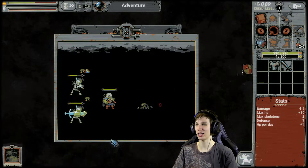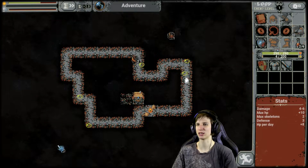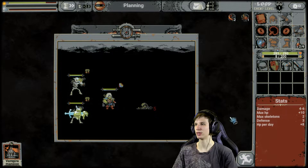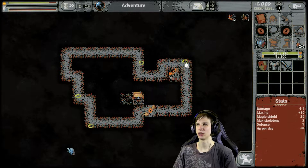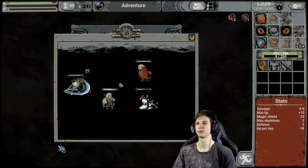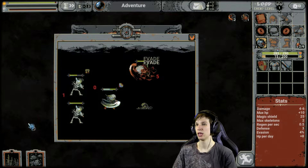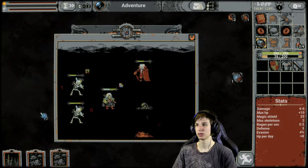Let's see what we can get out of everything. Let's have a meadow right next to the arsenal. Magic shield, vampire mansion — let's start it off hard. We get defense, regen per second, and evasion. Sure, we're gonna take it — it's better than what we have right now. So why wouldn't I take it? I only get shields.